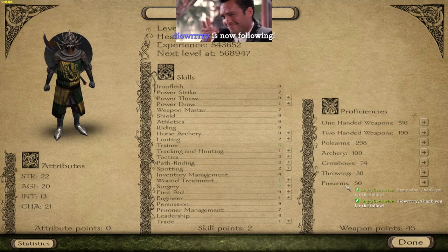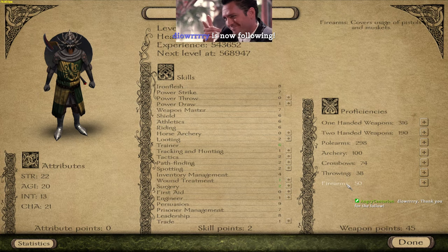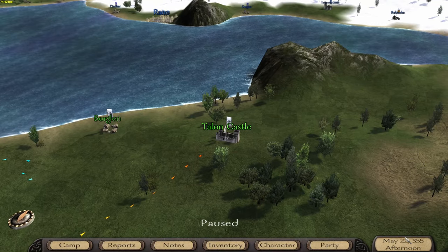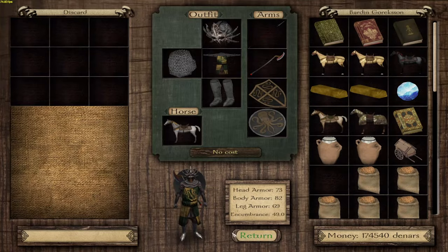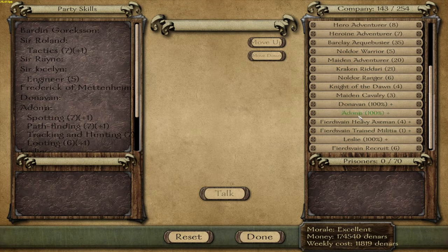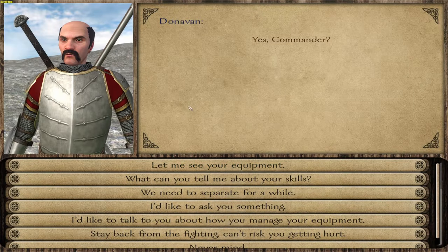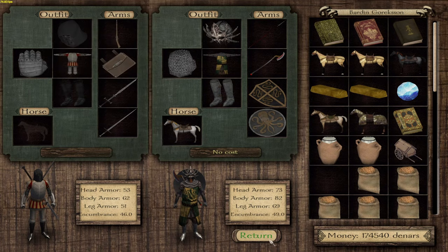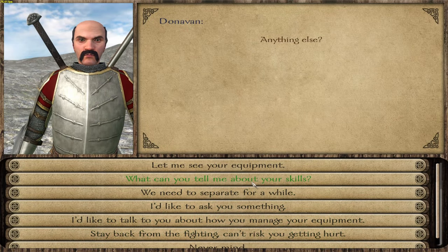To get the guns we need 300 proficiency in them, which is fucking impossible to get. I mean it's not impossible but you need to use guns, which means you need to sit back and do nothing. Where's my guy? Okay so he basically starts out with a gun, but with no bullets.